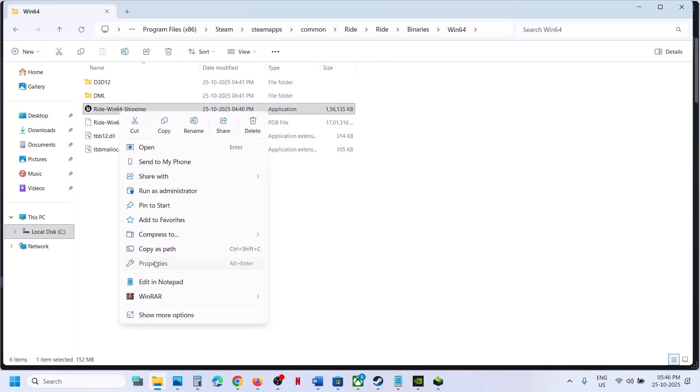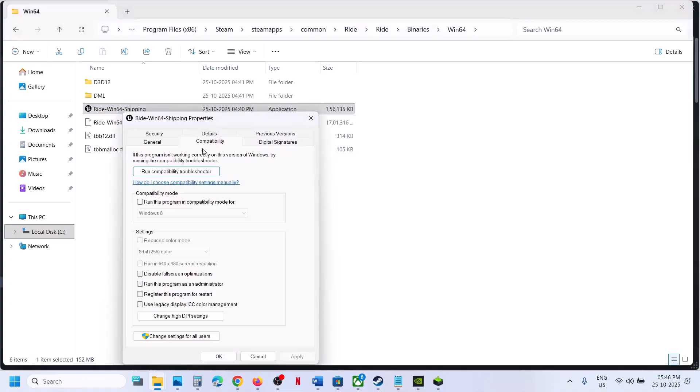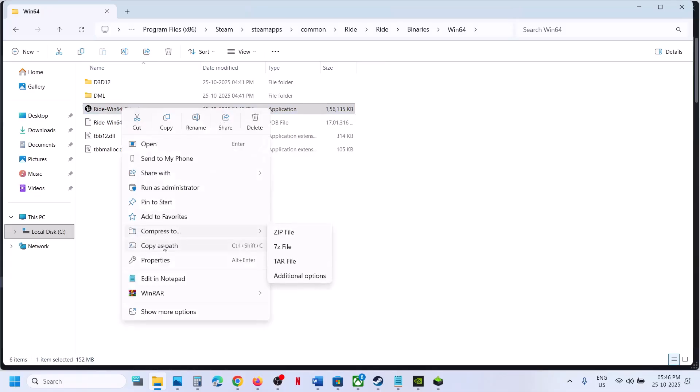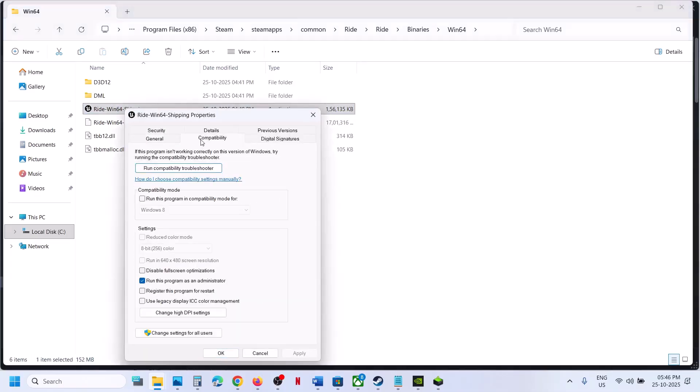If that does not work, right-click the exe, go to Properties, go to the Compatibility tab, and check the box that says 'Run this program as an administrator.' Hit Apply, click OK, double-click and launch the game. You can also try Windows 8 or Windows 7 compatibility mode — hit Apply, click OK, and launch the game each time to check.